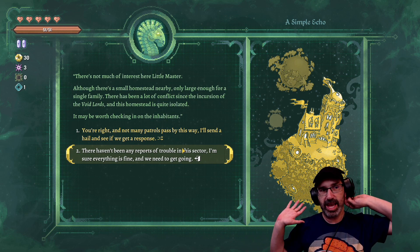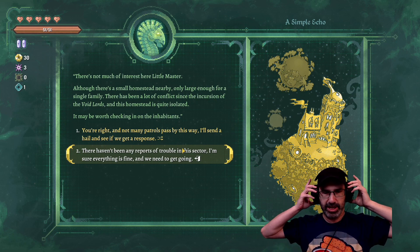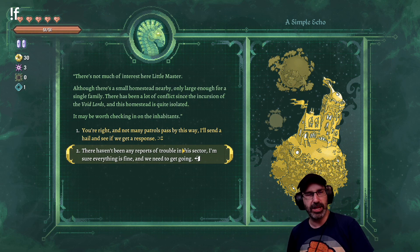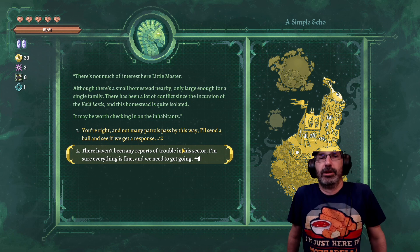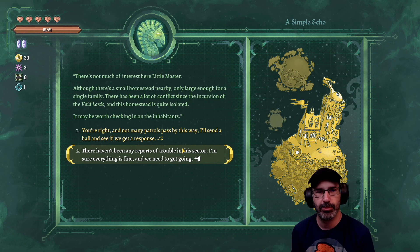This game just came out in early access today, it's called Fabular. This segment is sponsored - it's on Steam, the Epic Game Store, GOG, and Humble. Type hashtag game to find out more information. It would be amazing if you guys could click the link, support our sponsor by wishlisting or purchasing. We've had five copies of the game purchased today so far - if you buy a copy let me know so we can give the sponsor an unofficial tally at the end.